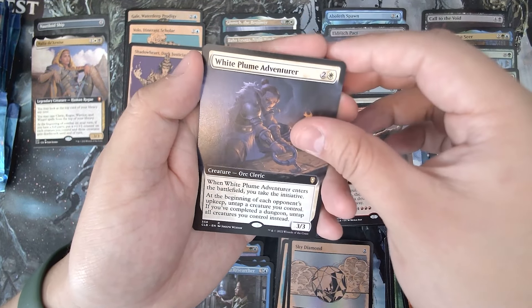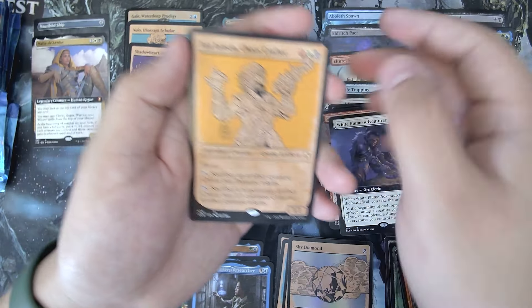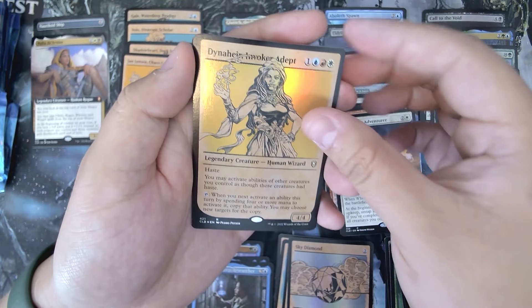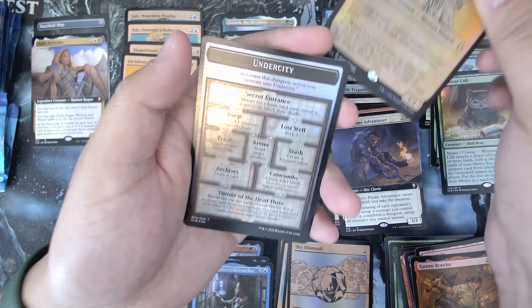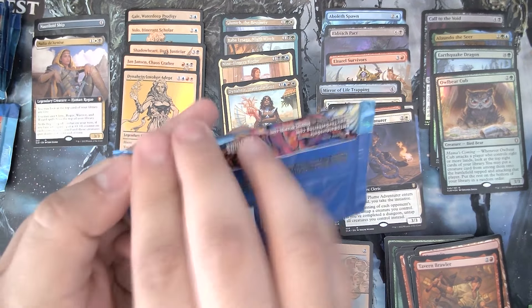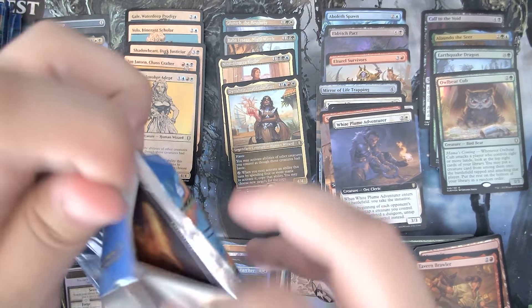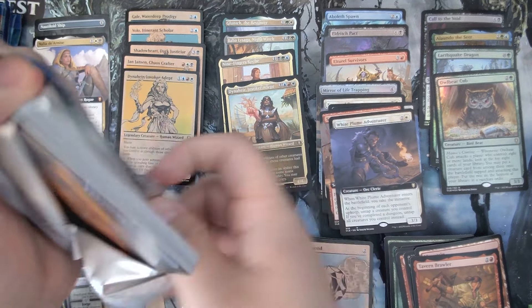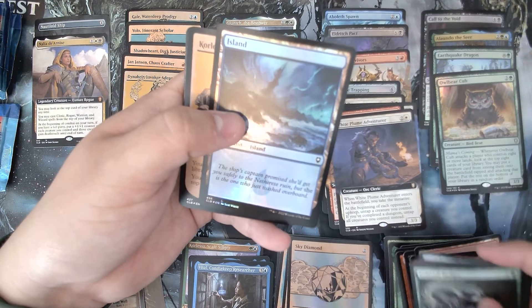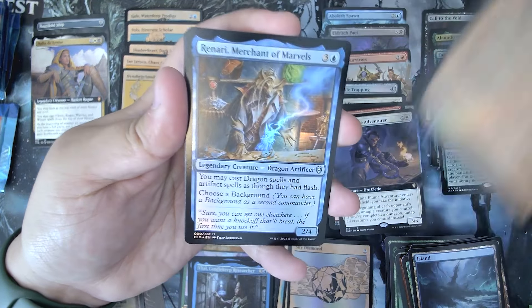White Plume Adventurer. Dinair. Invoker Adept. Jan Jansen. And Dinair again. I'm not feeling super great about this one. But at least the packs feel like they're super solid — no tampering with the packs or anything, you know. Always get a little sketched out by that.